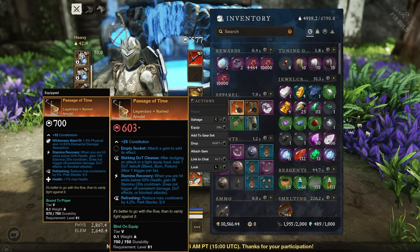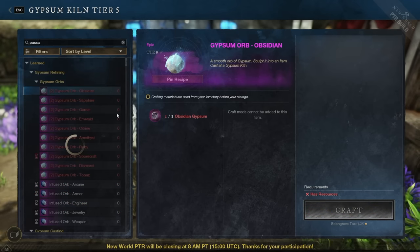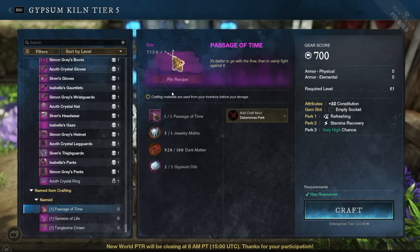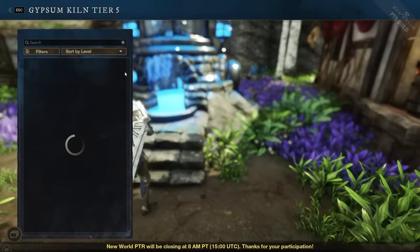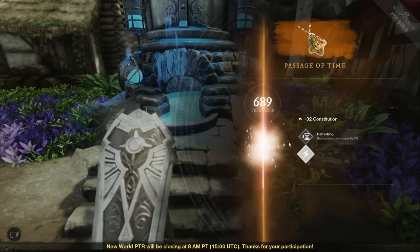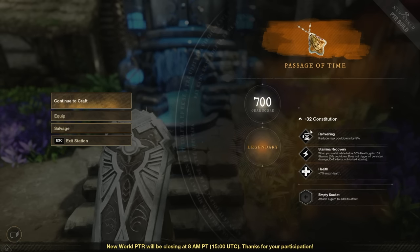Let's do a quick demonstration. We have Passage of Time with Shirking Dark Cleanse, Stamina Recovery, and Refreshing — an amulet that comes from Lazarus, as it requires Lazarus Materia. The fixed perks are always Refreshing and Stamina Recovery. If you get it to drop in Lazarus, you can take it to the Gypsum Kiln and change that third perk. I like health on my amulets, so I click on Passage of Time, change the third perk to health, hit craft, and it bumps up to 700 gear score.